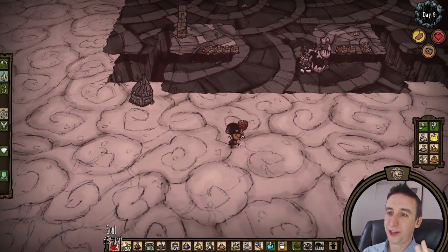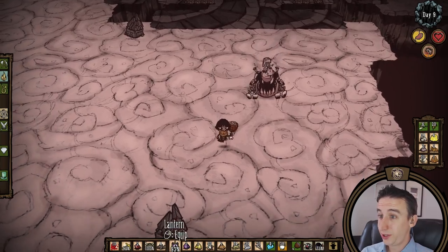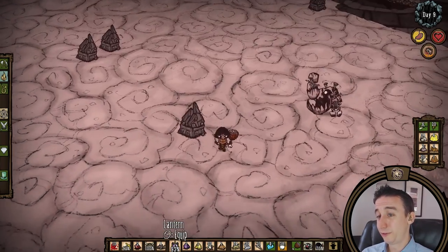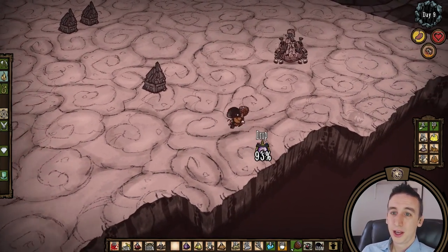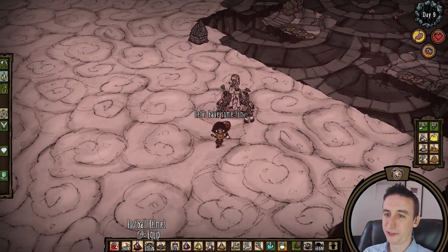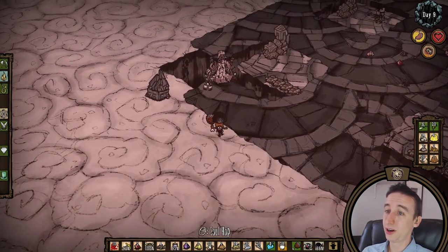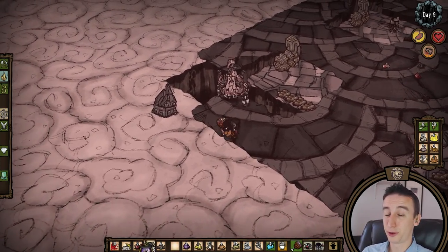I had an exciting moment where I effectively dodged a bishop's projectile with a well-timed soulhop. In retrospect, I'm not sure that spending a soul to avoid 40 damage is worth it — with a football helm, that's only 8 HP. You can just as easily tank the bishop and use one soul to heal after two hits. But with boss fights where hits can potentially hurt a lot more, I can see the benefit to soulhopping as a form of kiting.